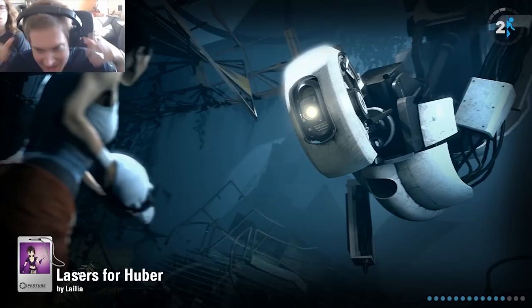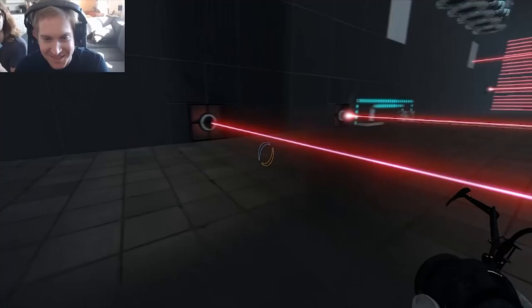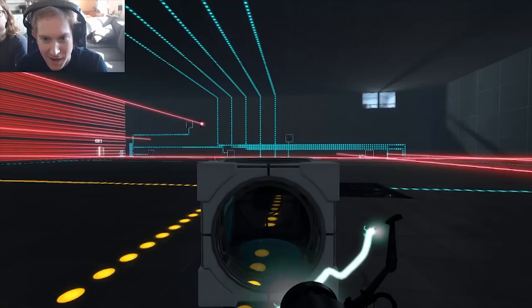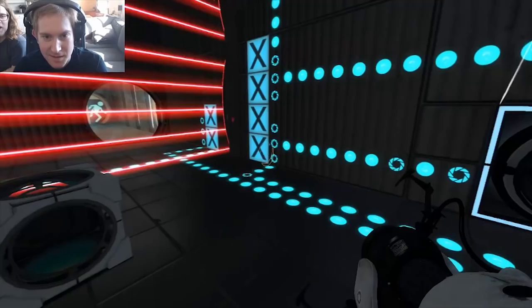Huber walks in and is immediately overwhelmed: 'Oh no, oh god.' This game is hard. Ian clarifies this chamber was designed specifically for Huber. Huber reacts: 'Oh my god, what have you done? I was going to say how touched I was that you made me a level, and now I'm staring down the barrel of 50 lasers. I am never gonna beat this. I'm so intimidated right now.'